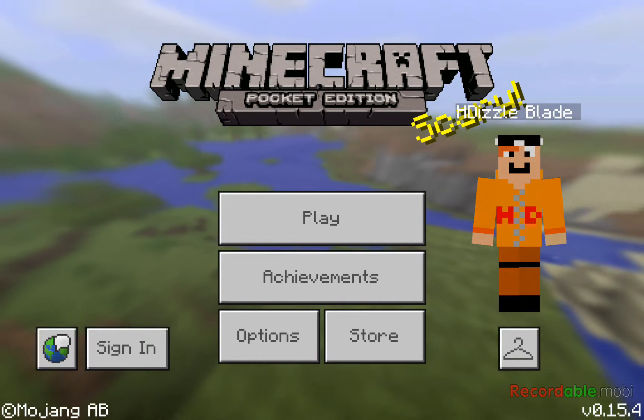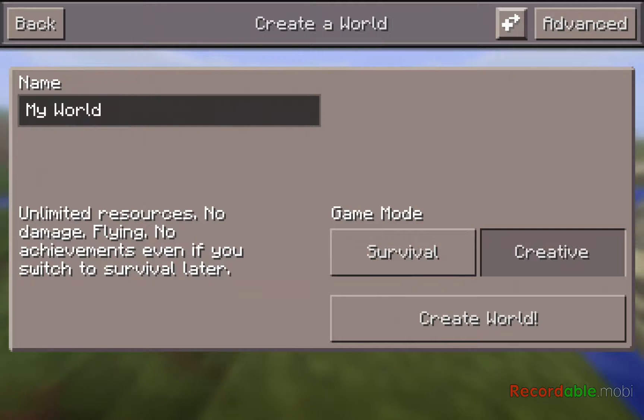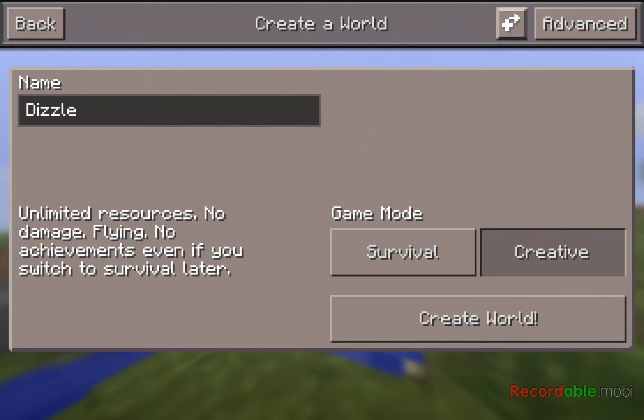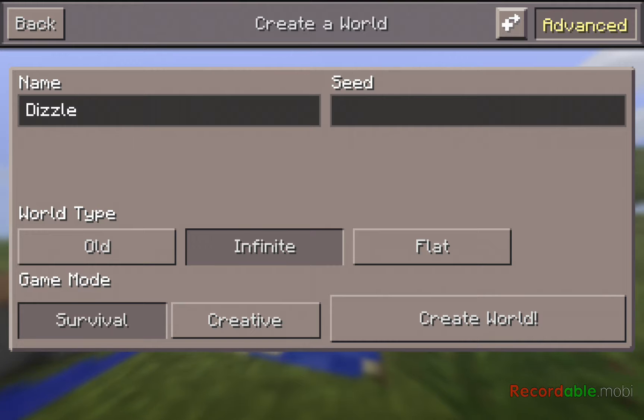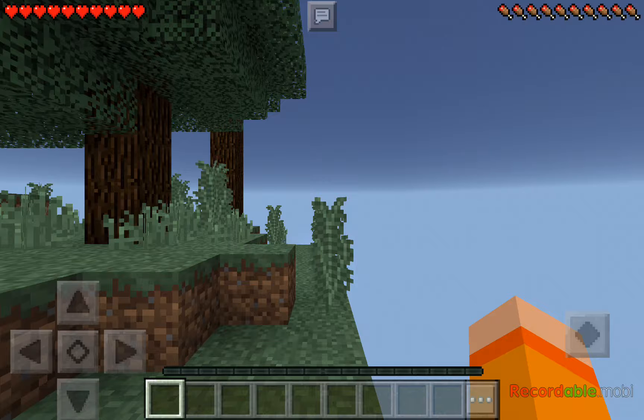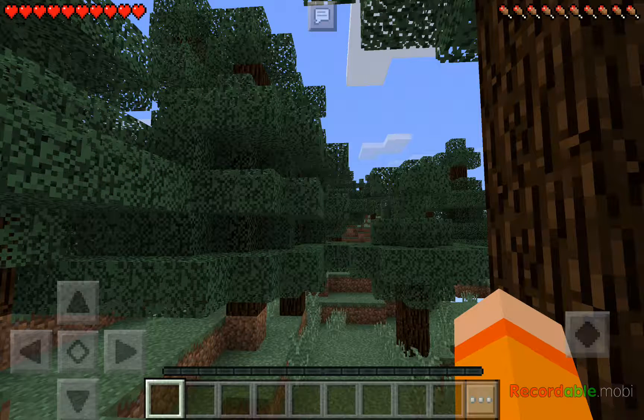So now if I go to play, create, let's go. Survival — make sure everything's good, we're ready to go. And here we are. We have spawned in a place with lots of spruce trees.